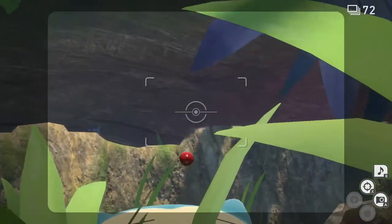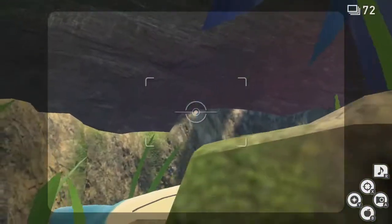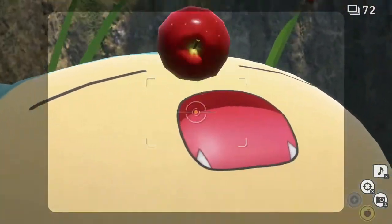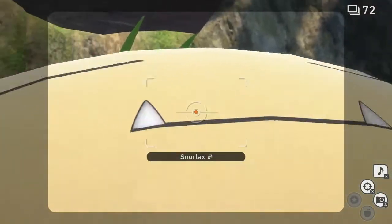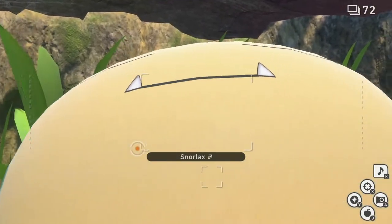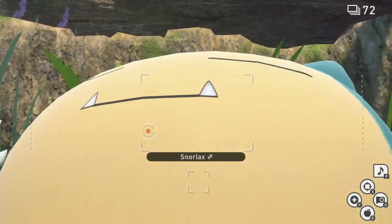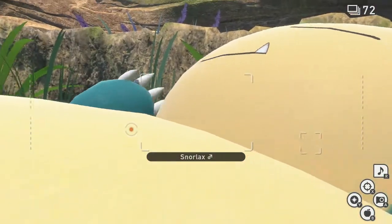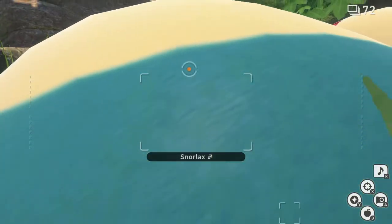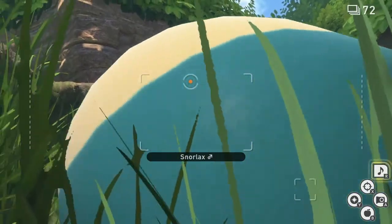Going down the alternate path of the side path, you see this Snorlax, who definitely has a little bit of sleep apnea. Probably should get that checked out, but whatever. Go ahead and throw a tiny little fluff fruit inside the Snorlax's mouth. He will apparently not choke and just eat it and swallow it. And as you come off the side of him, play a melody and he'll stand up and say hello.